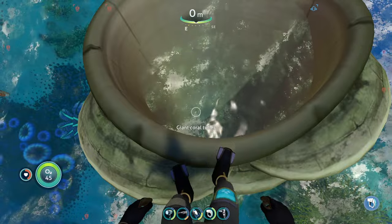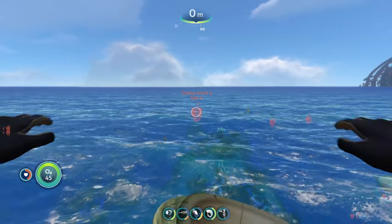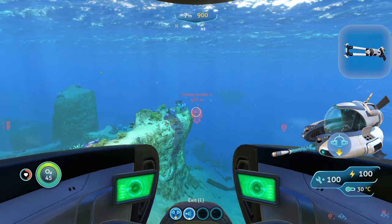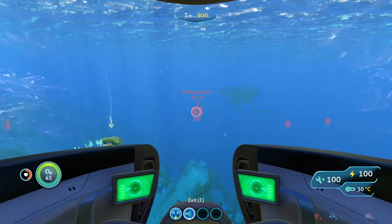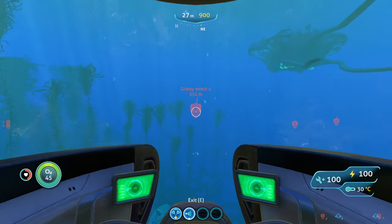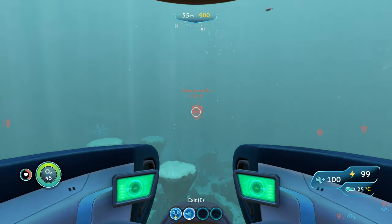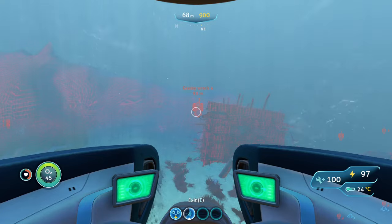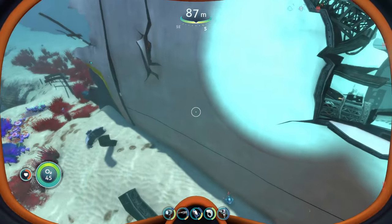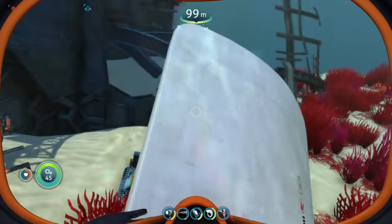To reach the next location, start from the giant gold tube and head about one and a half notches to the left of northeast until you reach a wreck in the Grassy Plateaus. Bring your Seamoth with a Mark 1 depth module, stasis rifle, and laser cutter. You'll face the same sand sharks and biters as before. Searching the inside of this wreck, I found one fragment — that was the only one here.